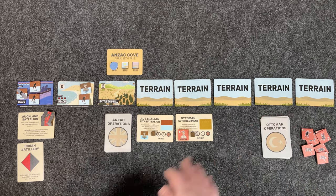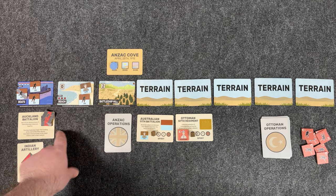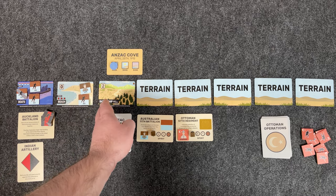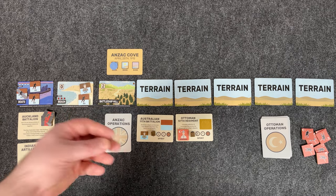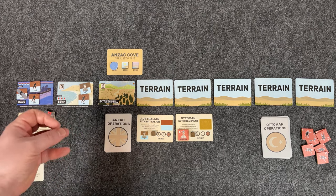You continue moving from card to card. Eventually you'll get reinforcements — the Auckland Battalion, the New Zealand troops. They'll land on the beach and join you. The New Zealand and Australian troops together have an advantage when advancing, so it works more in your favor to keep them together and move them.